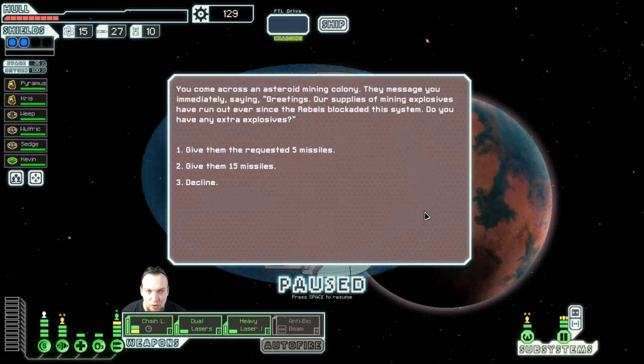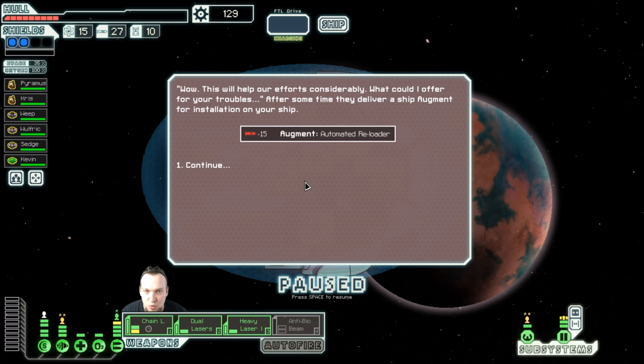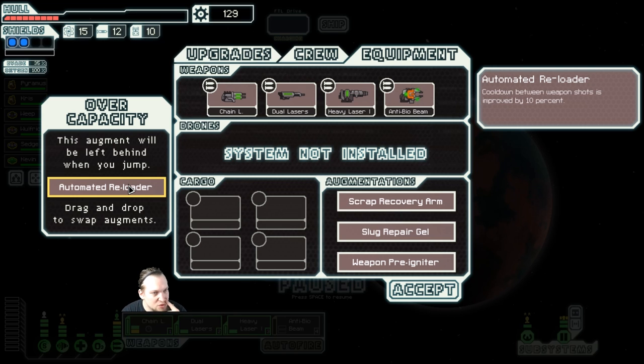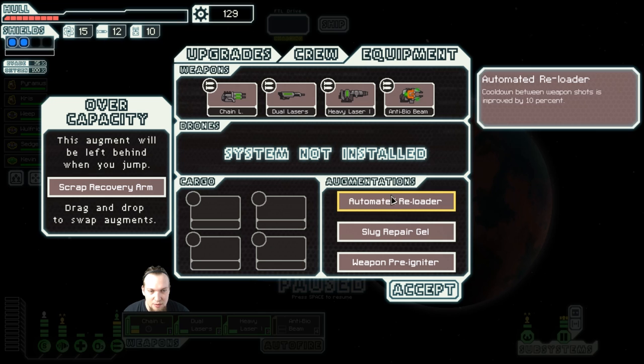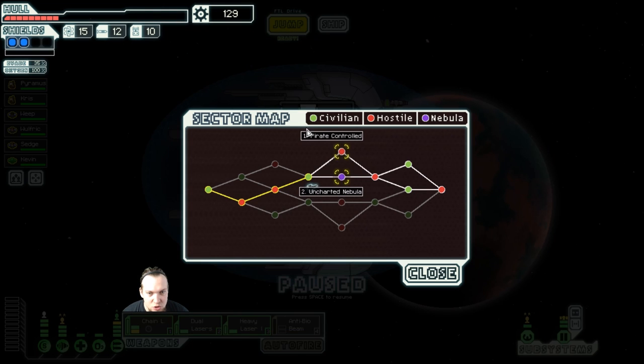We come across an asteroid mining colony. Their supplies of mining explosives have run out ever since the rebels blockaded the system. We give them 15 explosives — this will help their efforts considerably. They deliver a ship augment for installation: the automated reloader, which reduces the cooldown between weapon shots by 10%. That's really nice. We swap out the scrap recovery arm — the weapon pre-igniter and automated reloader are just more important.